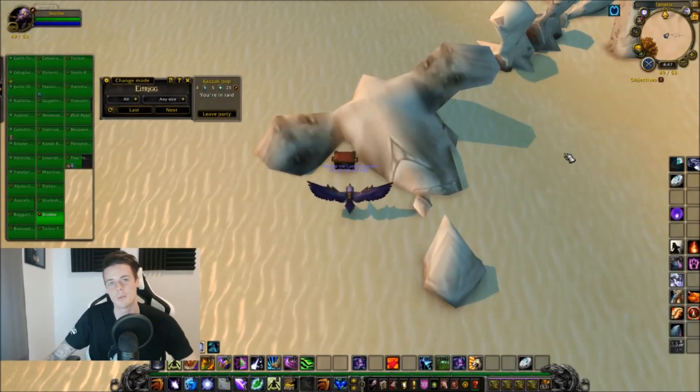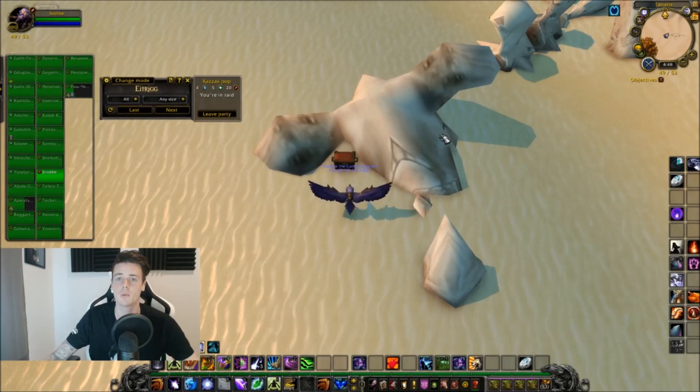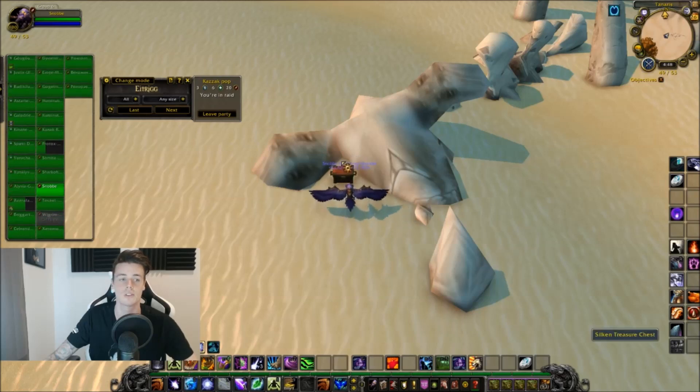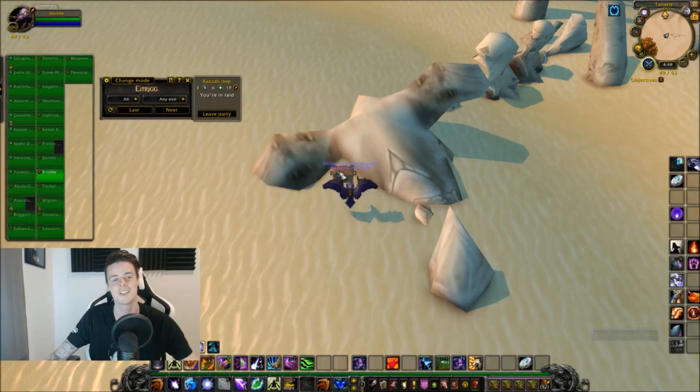Welcome back to another gold farming guide. In this video we're going to be farming for the Orb of Deception. The Orb of Deception can be found in many places — a lot of people get it from AQ — but if you want to go specifically for it, I would recommend farming the Silken Treasure Chests. These chests are everywhere but have a long respawn. They give you a blue rare item 100% of the time, and the Orb of Deception is one of those items you can get from them.